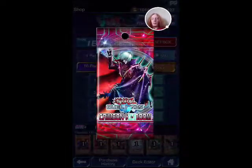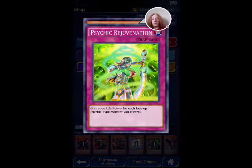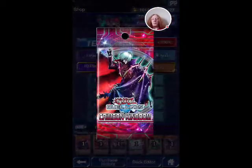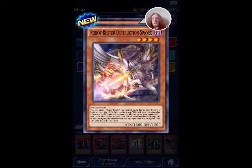Final Psychic Ogre. Psychic Rejuvenation. And Disenchanter. The Flame Bell Dragunov. Robot Buster Destruction Sword — you can target one Buster Blader you control. Equip this monster from your hand or your side of the field to that target. While this card is equipped to a monster, spell and trap cards that are already face up on your opponent's side of the field cannot activate their effects. You can send this equipped card to the graveyard; the monster that was equipped with this card gains 1,000 attack until the end of this turn. That's going to be so useful.